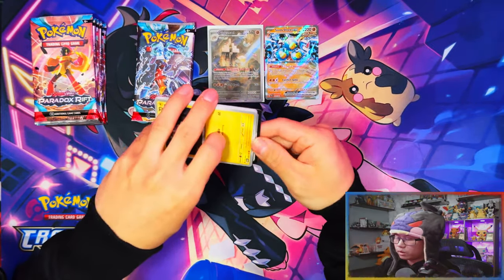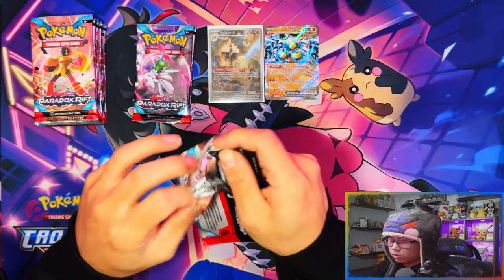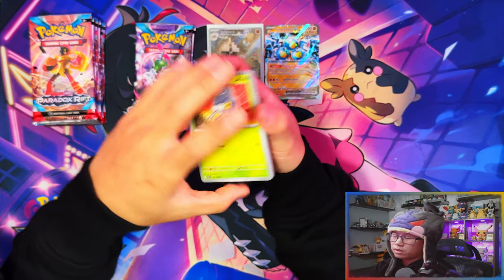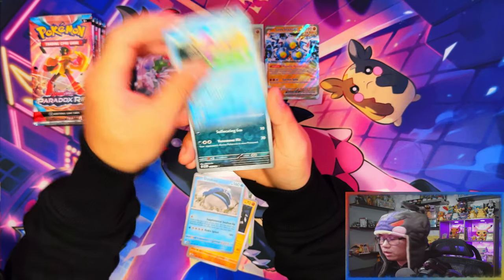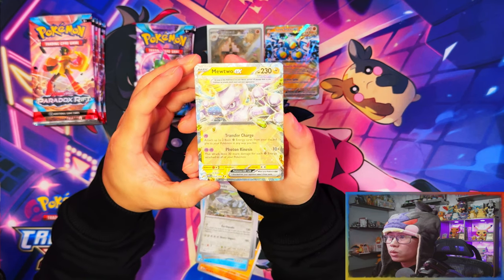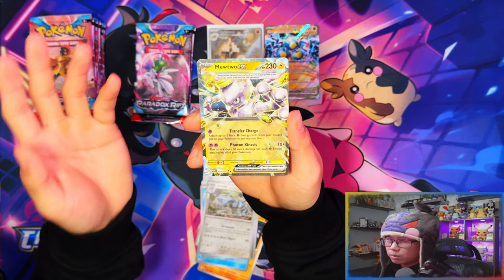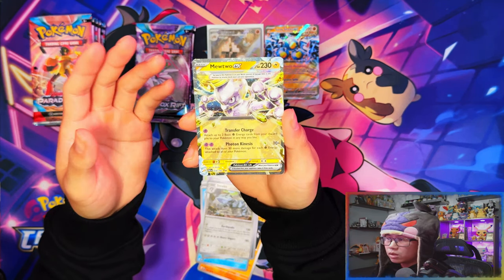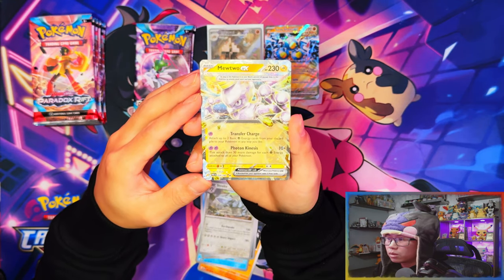Let me know in the comments if you're opening this set - how is your collection going? Do you like the Ancient and Future mechanic or forms in terms of Pokemon? Let me know what you think of the IRs and SIRs from this set. After looking at the player's guide for my last video, all of them look amazing - the IRs, SIRs, everything looks amazing. Nice - there's a hit! Mewtwo ex Terraform - I'll definitely take that.